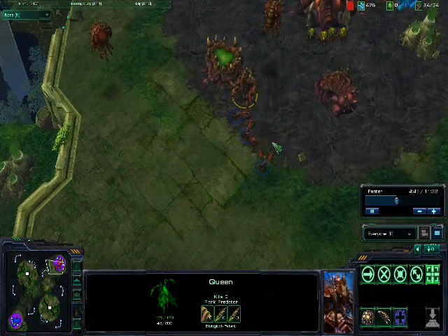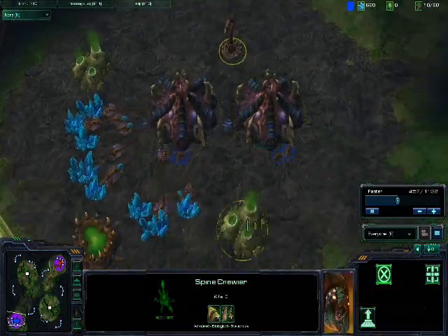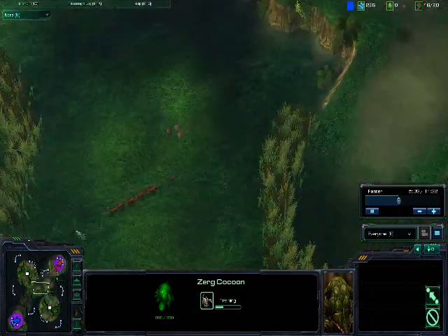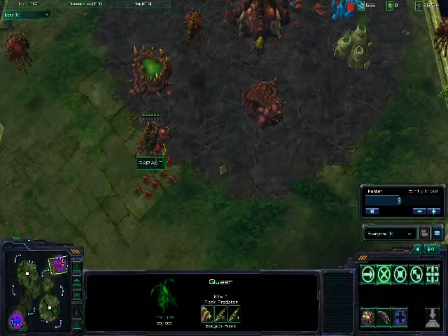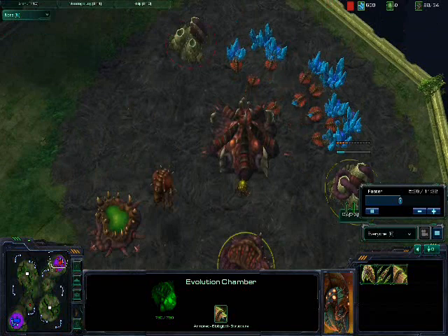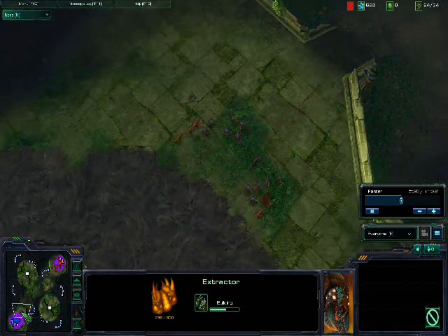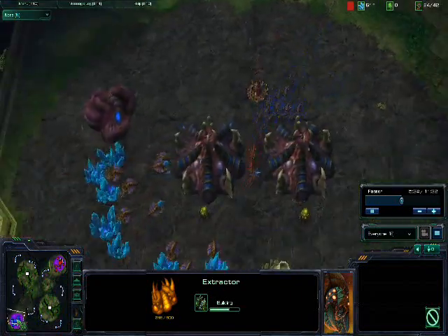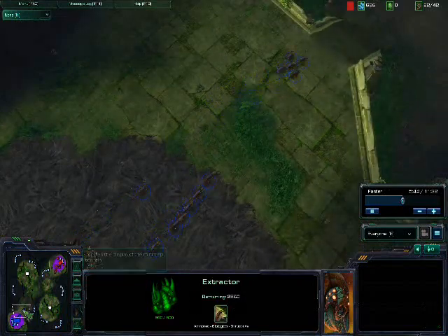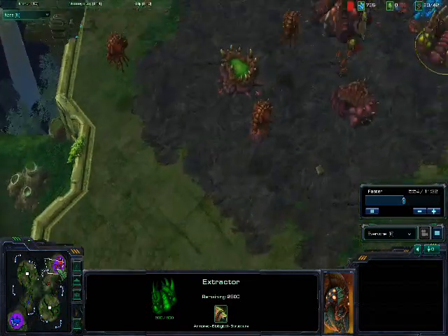In this battle, Queens do a lot of damage. He has a Spine Crawler or two hatcheries and he's building Zerglings. Got my queen. Haven't built any upgrades yet, but I'm going for the Vespene Gas. I was just going to check out his defenses — looks like they've got two well defended. Looks like he's going to counter with all of his Zerglings. I have a few Zerglings of my own, not as many as he does.